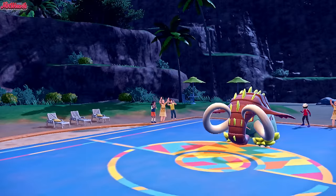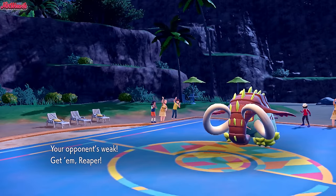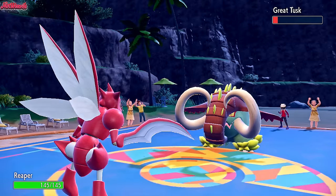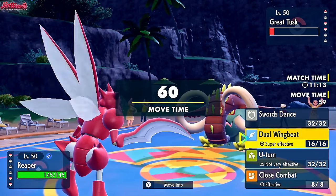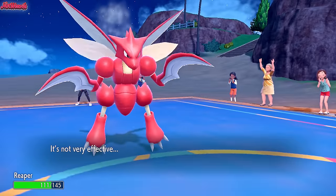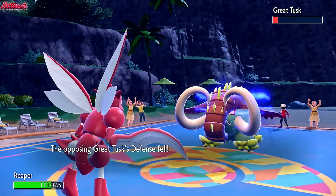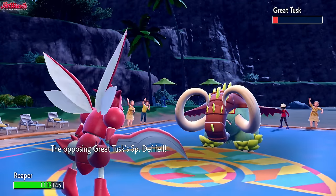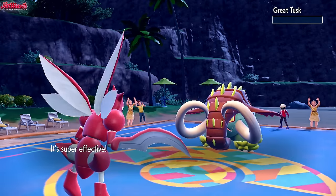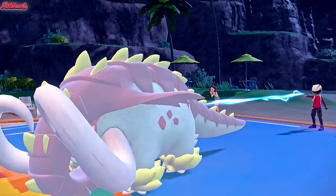Let's go into Cypher now - Cypher can definitely do some stuff here. Cypher comes in, nice and shiny. I want to go for Dual Wingbeat. They outspeed proving the Scarf, which is really interesting. We go for Dual Wingbeat which is definitely going to KO Great Tusk. Choice Scarf Great Tusk is pretty cool - Great Tusk is one of my favorite Pokemon this generation.